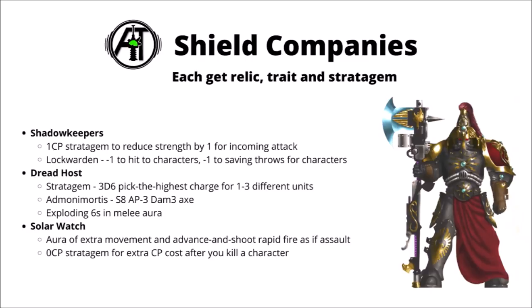The Shadow Keepers also have an interesting Lock Warden warlord trait, which basically turns your shield captain into a character assassin — other characters will be minus 1 to hit him in close combat, but more importantly they'll have minus 1 to their saving throws against his attacks, and that also applies to invulnerable saves, being one of the few things in 40k that reduces invul saves. The Dread Host have pretty useful things for their stratagem, relic, and warlord traits. Their stratagem from Golden Light They Come allows you to put units into deep strike reserve — 1CP for one unit or 2CP for up to three units, and if they've deep struck, they roll 3D6 for their charge and pick the two highest dice, giving a far better chance to make the all-important nine-inch charge.